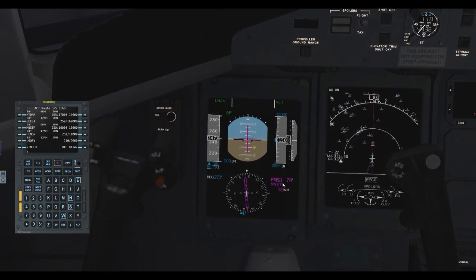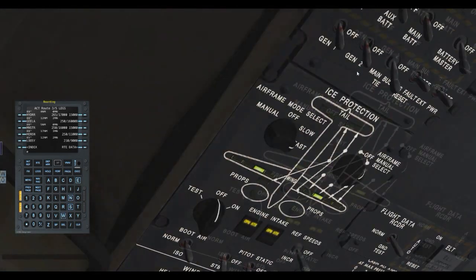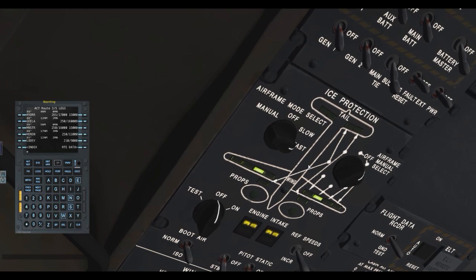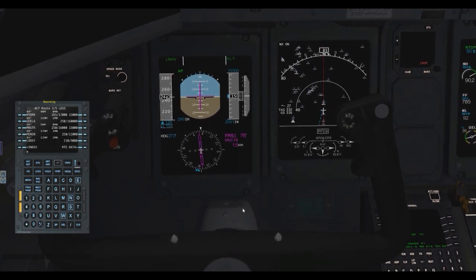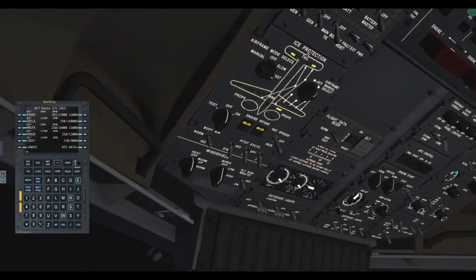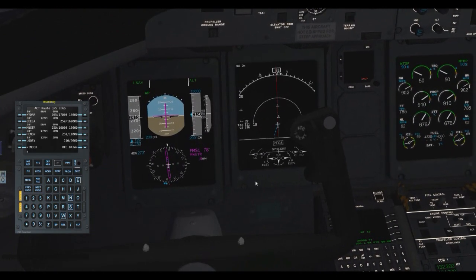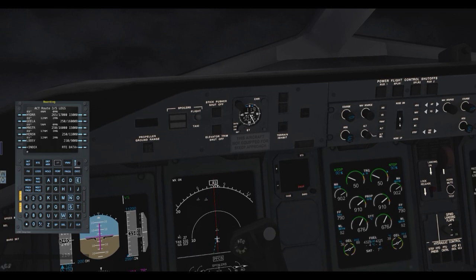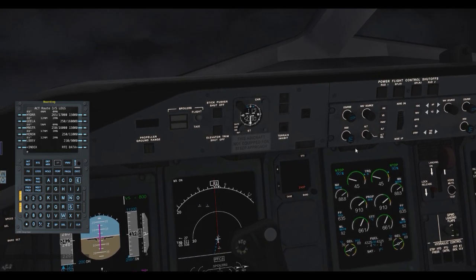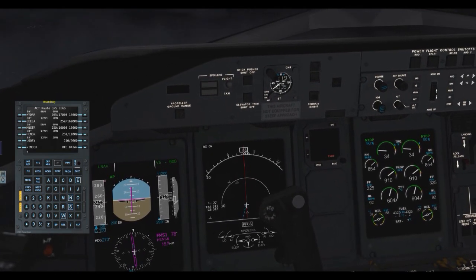We hit Monster — cleared down to 11,000. Setting vertical speed and starting descent at 800 feet per minute. We have a lot of ground to cover on the next waypoint. At Henson we should be at 250 knots — which we are. Now on the descent, fuel pumps on, standby hydraulic and PTU on, seatbelt signs already on. Increasing descent rate to 1,500 feet per minute to hit the proper altitude.